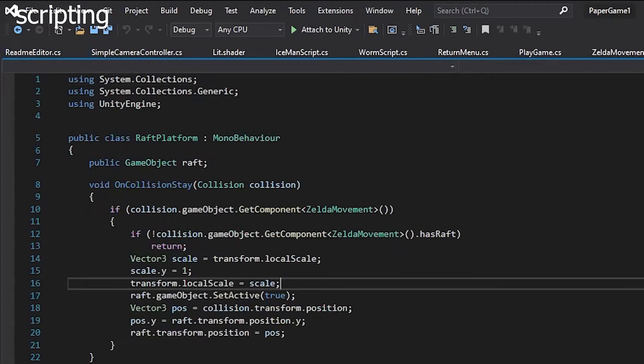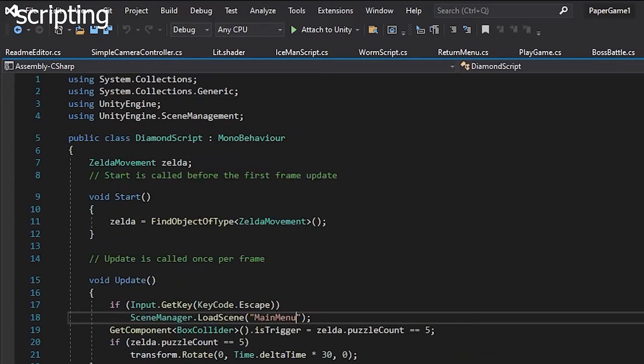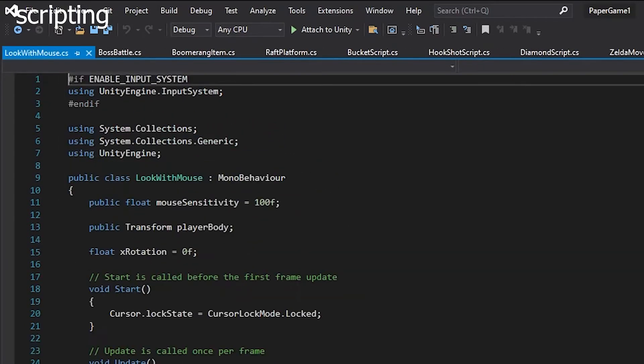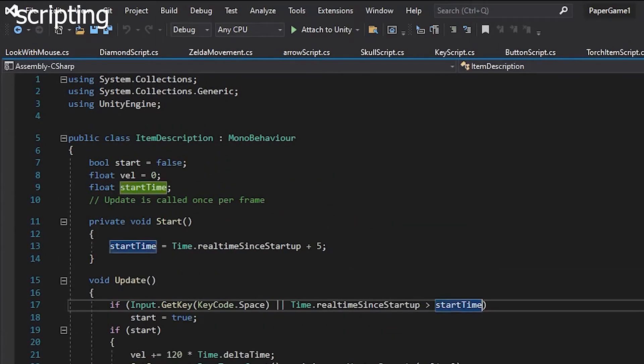Next was scripting. It was pretty annoying making scripts for collecting all the items, but otherwise scripting was surprisingly lightweight this time. It's mostly just triggers leading to animations with a few normal scripts sprinkled in there, like movement and weapons.